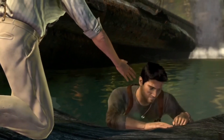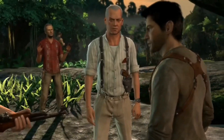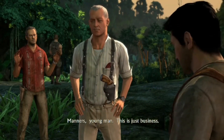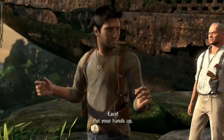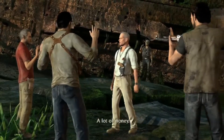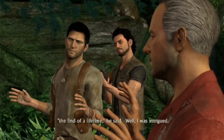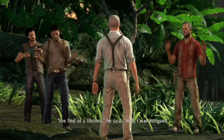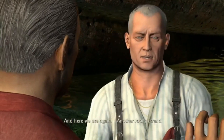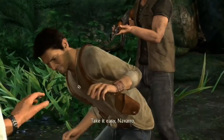And here's the villains of the game. I can't remember — I think Vincent might be one of them, but maybe the other guy is Vincent. He says Sully owes him money, and when Sully told him they were onto something big — the find of a lifetime — he was intrigued. But Sully's made grand promises before, and here they are again on another fool's errand. Take it easy, Navarro.